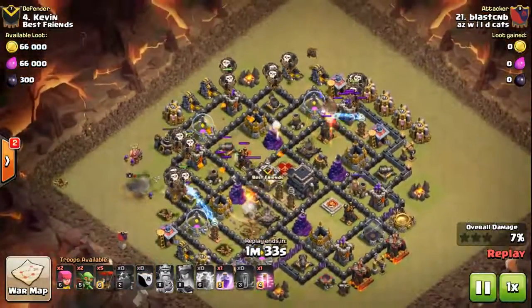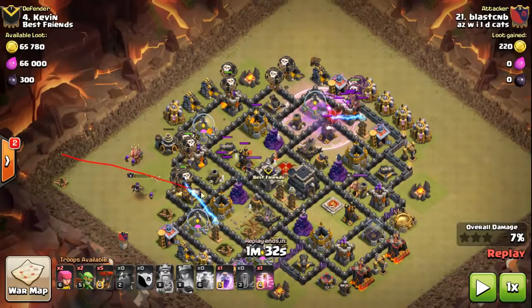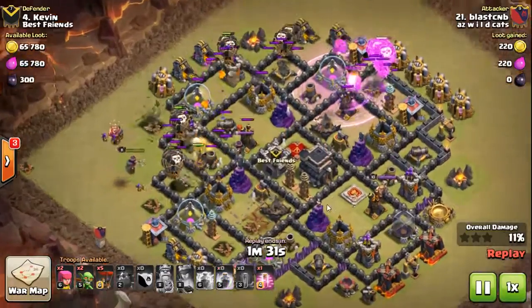I bring in my hounds — you'll see I brought my first hounds in really, really far, and I bring my loons in really, really close. I'm saving my rages because this is a high DPS base, very close knit. I know I'm gonna need to punch through it fast. That's another reason I waited on my second hounds and brought them in last — once my first hounds take the beating and pop, my loons are gonna take a little side beating while my second hounds get in. I want those hounds to be untouched to make it through the base.